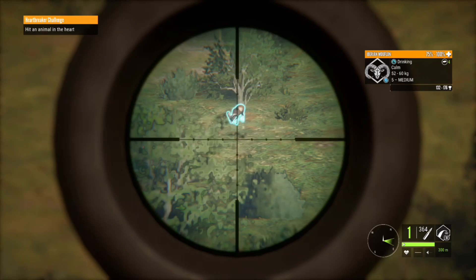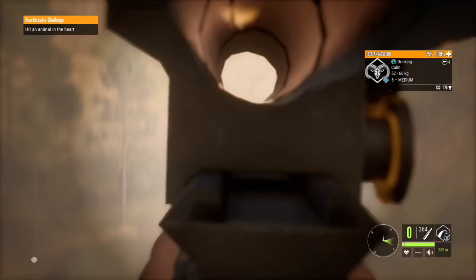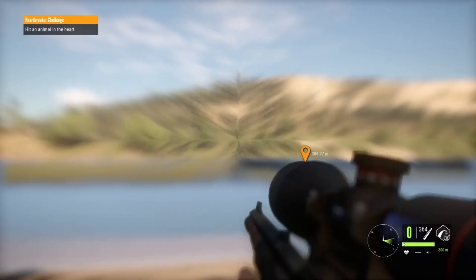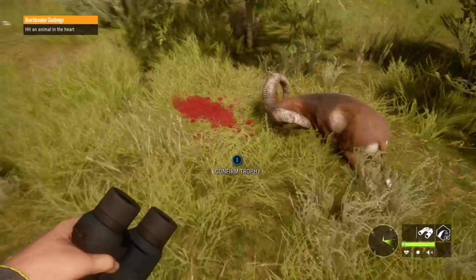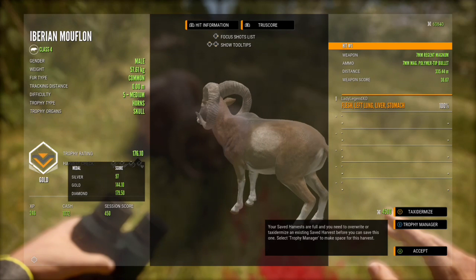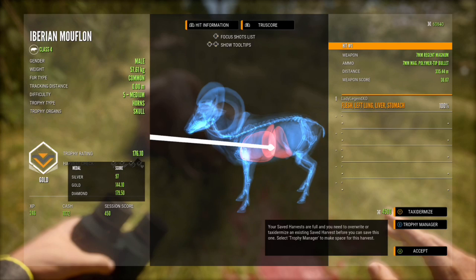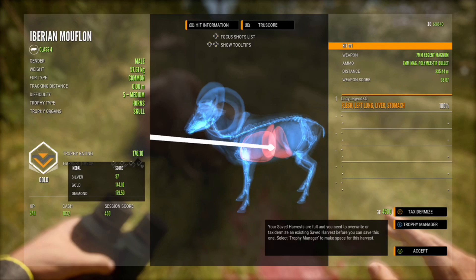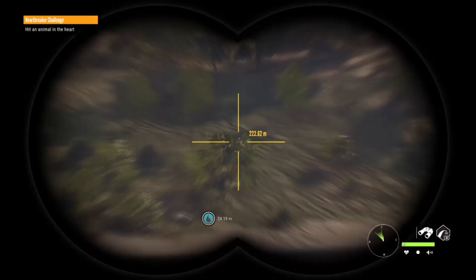So we're going to take out this level 5 mouflon. Even though I think it's a troll, might as well get it off the map in hopes of a better respawn on my friend's map. We have his zone so I'm not too worried about it. His horns just don't curl around enough, I do not think they're big enough. He has a gold 176.1, weighs 57.61 kilograms, and we managed a left lung liver stomach shot from 335.44 meters. Pretty nice shot. He's very close to diamond but just not quite big enough. And it's been a pretty good lake so far - I will definitely be visiting that lake on other servers.